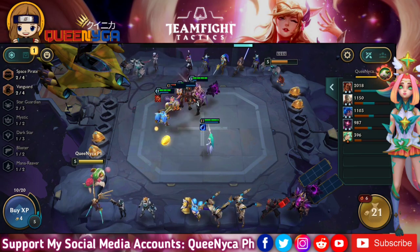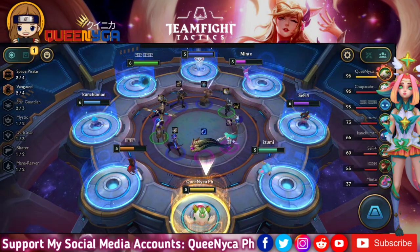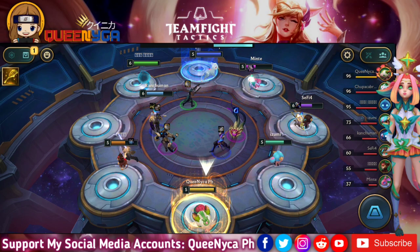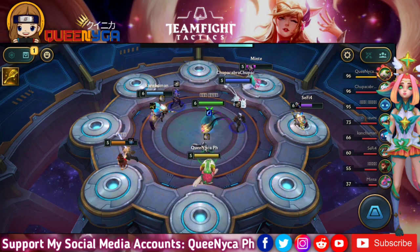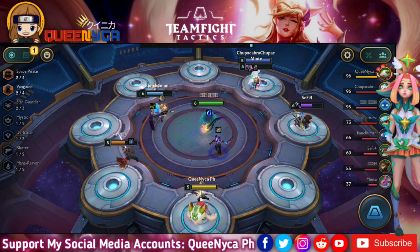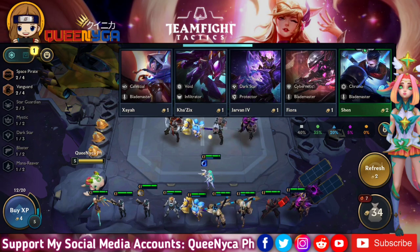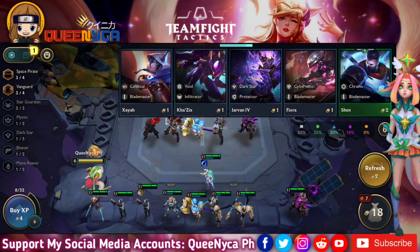With Wukong and Thresh on the board, they will also activate the Chrono trait. Chrono: all allies gain attack speed every four seconds. With two on the board that's 15% attack speed, four on the board is 35% attack speed, and six on the board gives 75% attack speed.